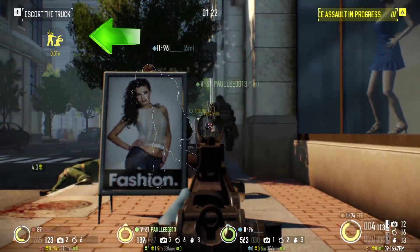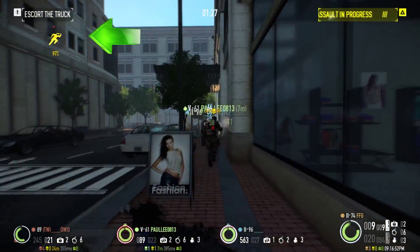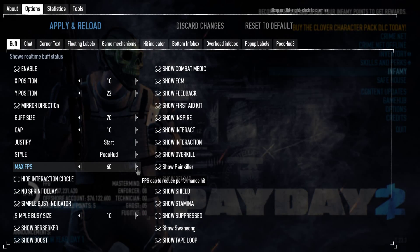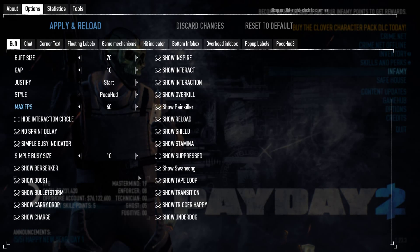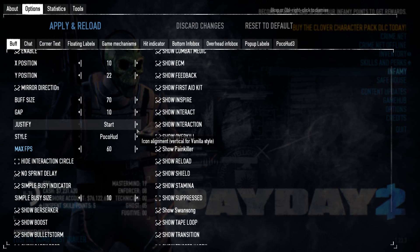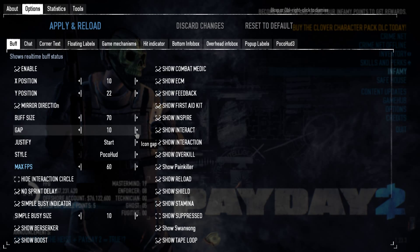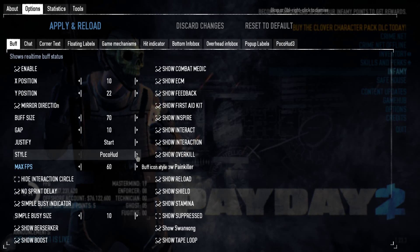The buff tab applies to the circle on the left of your screen that pops up when sprinting, interacting with things, or with specific skills such as Inspire or Berserker. You can control a number of things or completely disable it. I would set the FPS to 60 if your machine can handle it. You can make the buff bar bigger and set it anywhere on your screen with coordinates. You can also choose between three different styles: one in the spirit of the original game, the PocoHUD default, and a glowing option.